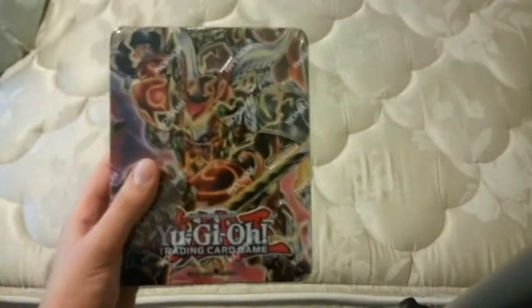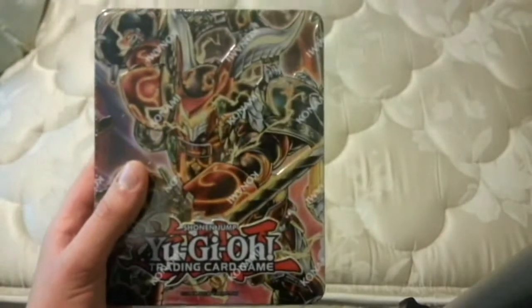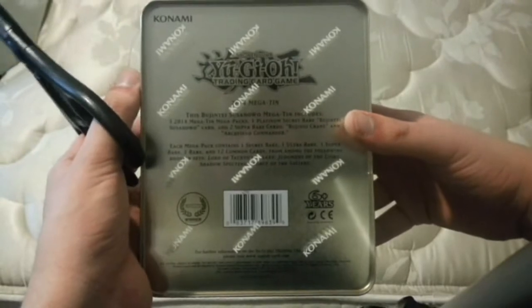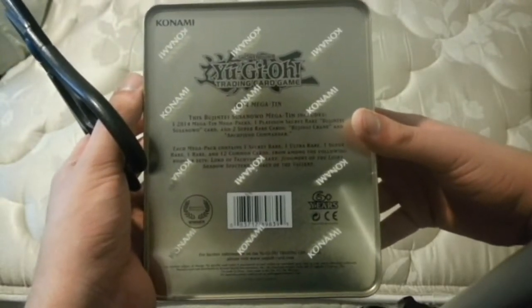I'll open this and try to hold the cards. It's a little bit hard because the camera's a bit weird, but I'll try to keep it in frame as best I can. Just to read here real quick: it does have three Mega Tin mega packs, one Platinum Secret Rare promotional card, and two Super Rare promo cards.